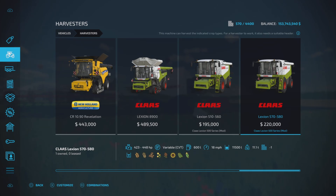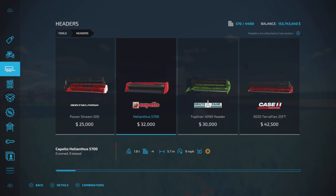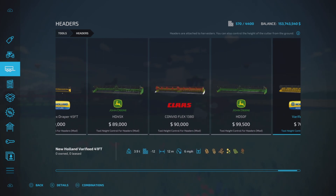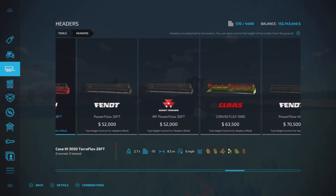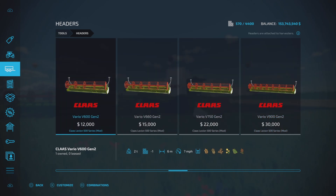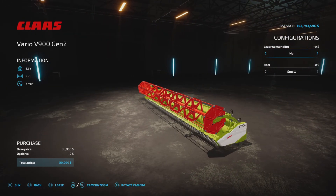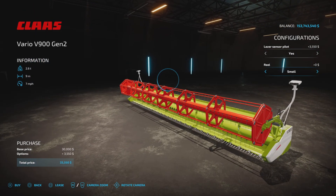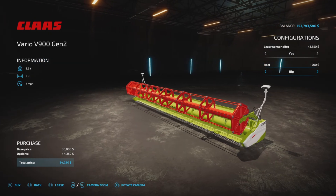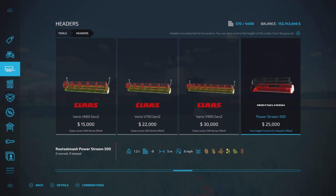Those are the harvesters — 16 and 20 slots on console. Now the headers: we have four headers starting with the 6-meter, 6.6, 7.5, and 9-meter. They all have exactly the same options — laser sensor pilots option and a big or small reel. Working speed is 7 miles per hour, so an extra mile per hour over the harvester.